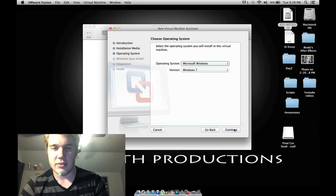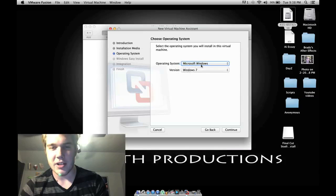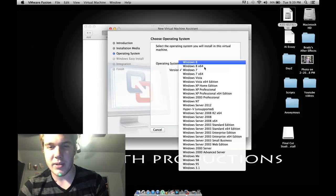So you're going to hit Continue, and just set the Operating System. This should already be filled in, but if it's not, just go to Microsoft Windows and then have it on regular Windows 7. No 64-bit, no Vista, none of this other stuff.